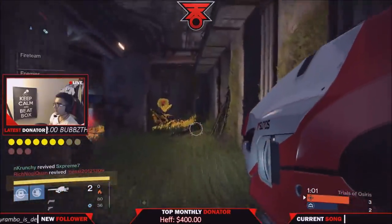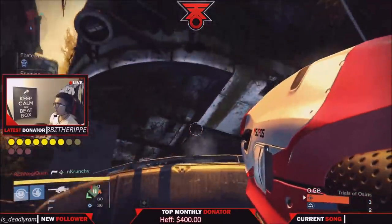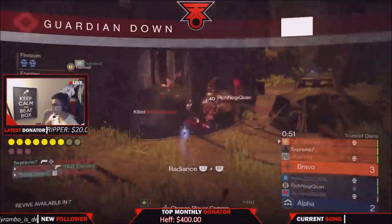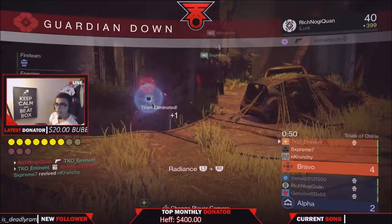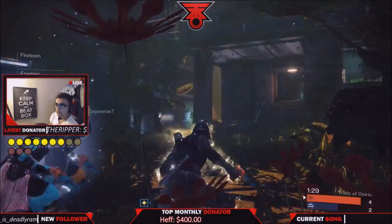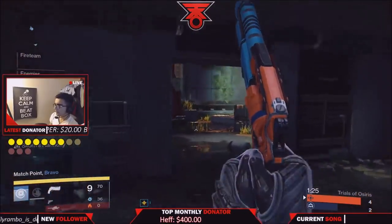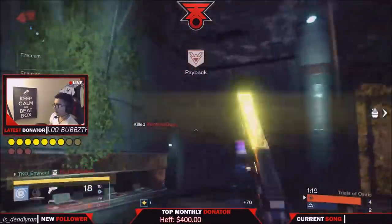Roaming supers like the Stormcaller — the Stormtrance super — is crazy and can wipe out a team and put you at a huge advantage. The Solar Titan has a great super as well. For shutdown supers, I'd recommend the Striker Titan's fist of havoc slam or a Nova Bomb — that's also a great one. Golden Gun could be good for this map but it's not the best, considering it's a really close, corner-heavy map without much open space.